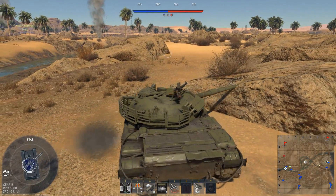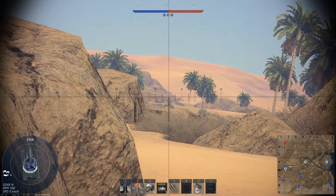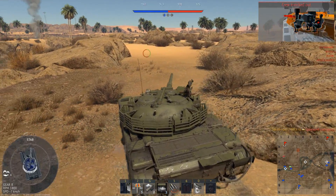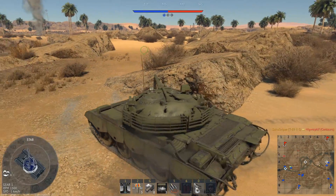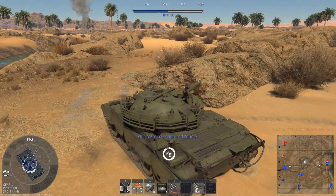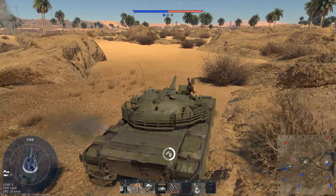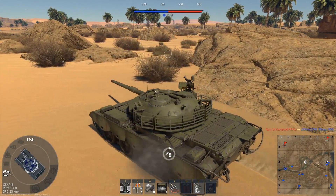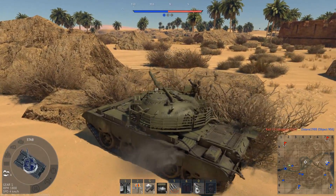Usually premiums are balanced — they have a good gun but low armour, good in one thing but bad in another. With this tank, it's not really that way. It's not got anything that stands out. The APFSDS round is good, but it's the same round as on other vehicles at only 350mm pen — only about 100mm more than the T-62s. So it's not particularly anything to write home about.